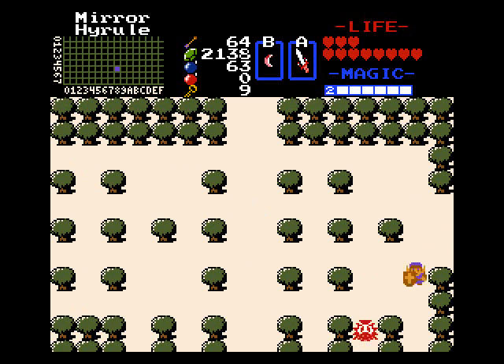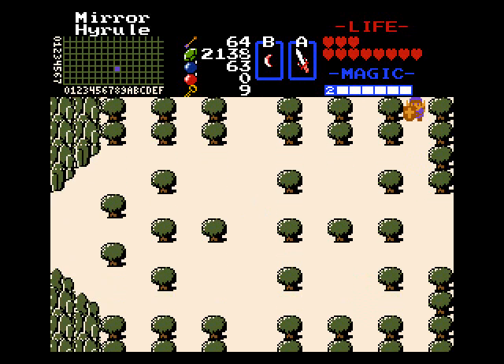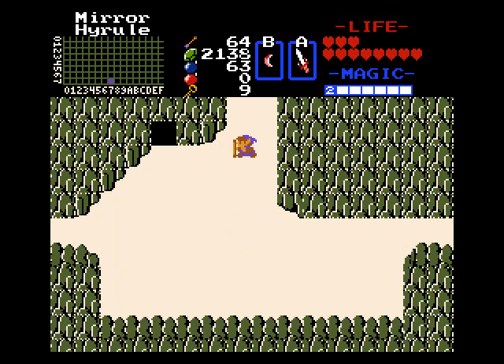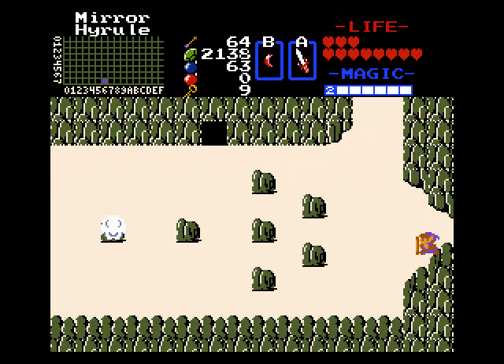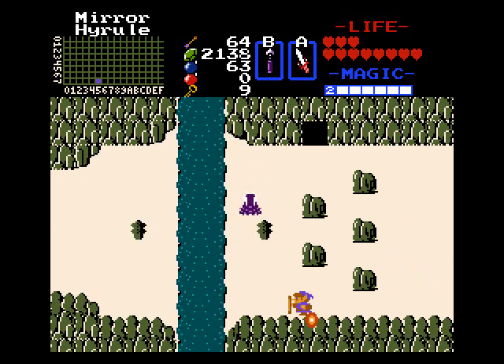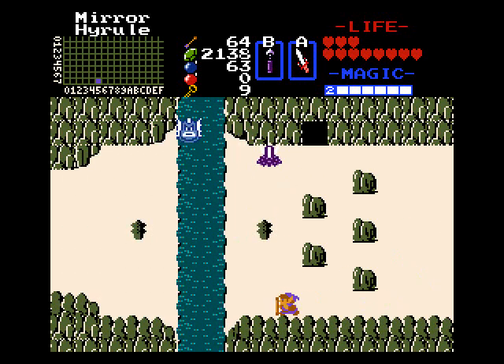Now again, 8-3 got moved to a different location, because in the third quest it used to be in the lower right corner. So you would have had to use the flute to make a portal appear so that you could get to level 8. But here, level X takes that place, so you notice this kind of different looking screen.